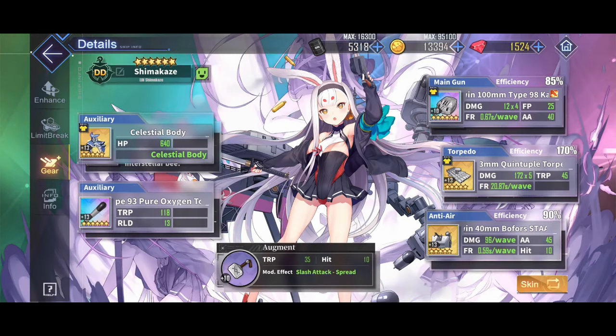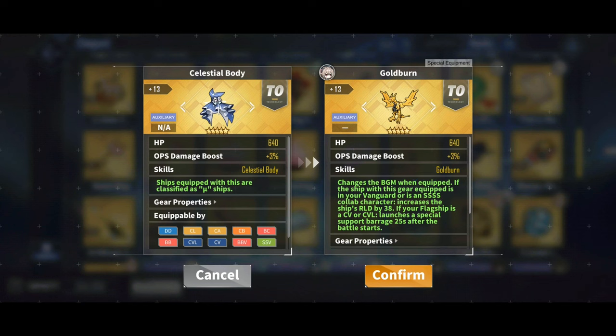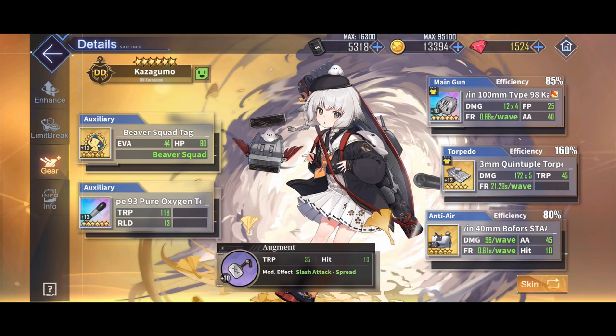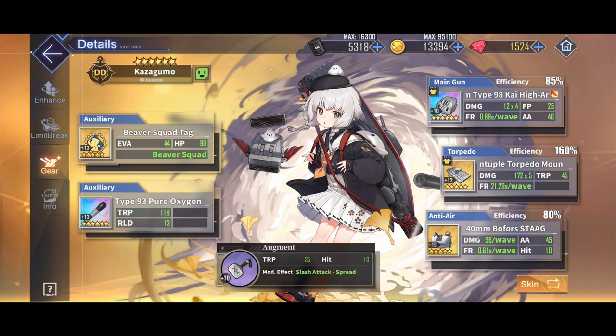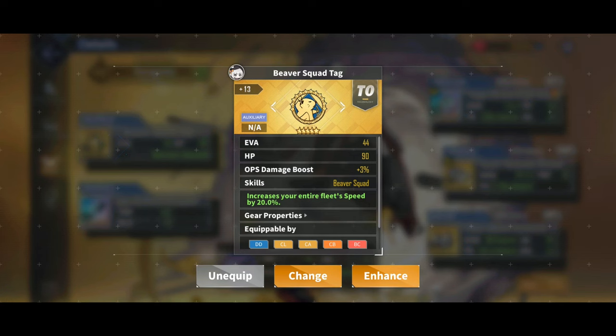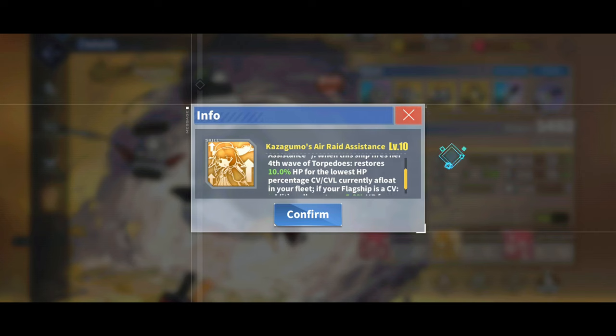Shimakaze — this is my standard loadout, the new awesome ultra rare destroyer gun, and celestial body for some extra HP. You could also use gold burn for some extra reload on Shimakaze, but it is way better on Anchorage. Kazagumo's gear is similar to Shimakaze's, but she has the beaver squad tag, which gives your fleet 20% more movement speed, which I think is insanely useful. I put it on her mostly because Kazagumo is all utility, not really damage. On the topic of utility, the reason I have her in my fleet is because of her awesome air raid assistance.